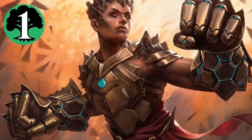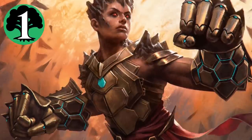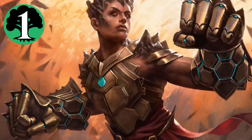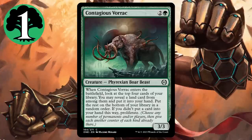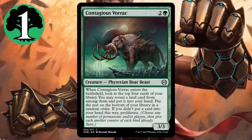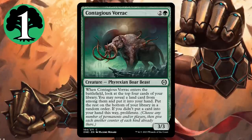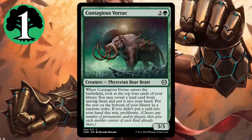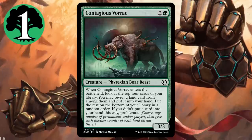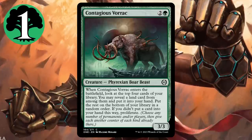Green bucks the trend here, because its number one common is a creature. You remember Midnight Hunt, when the best green common was a 2/3 for 3 that drew you a land? Contagious Vorak ups the ante here with an extra point of power and the ability to proliferate, if that's more important to you than a land. It doesn't mill you, but this is still one powerhouse of a common, and I think the best in the set.